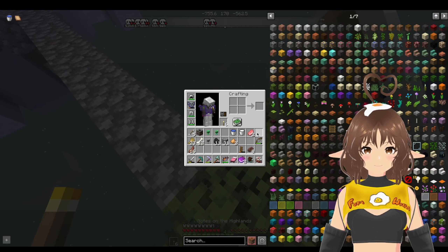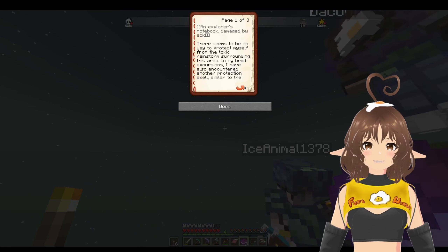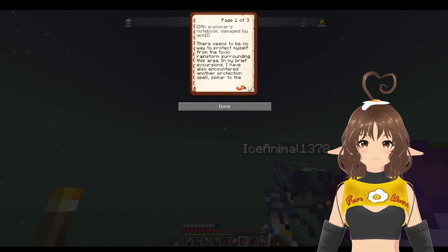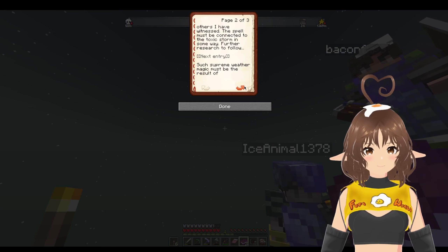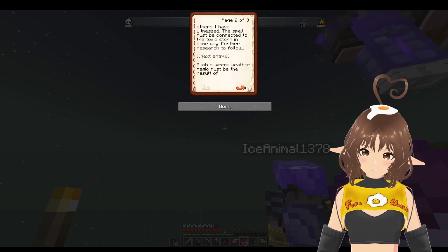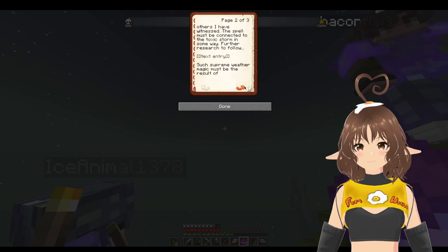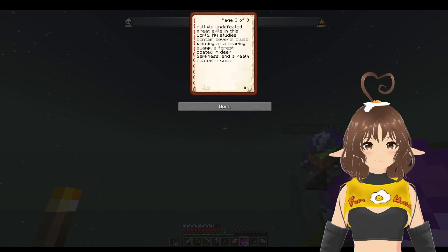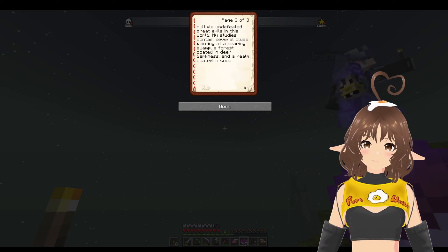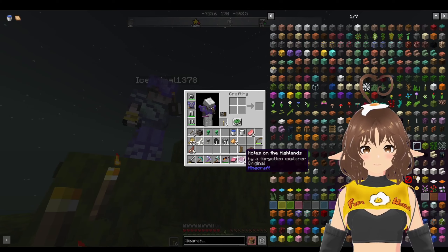There seems to be no way to protect myself from the toxic rainstorms around the nice area. In my brief excursion I have also encountered another protection spell similar to the others I have witnessed. The spell must be connected to the toxic storm in some way. Further research to follow. Next entry: such supreme weather magic must be the result of multiple undefeated great evils in this world. My studies contain several clues pointing at a searing swamp, a forest coated in deep darkness, and a realm coated in snow — we already got on that.